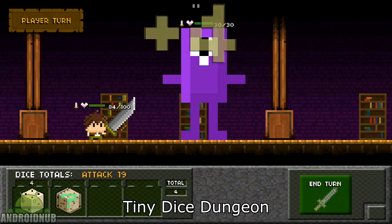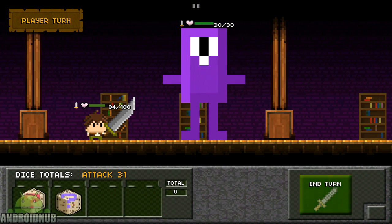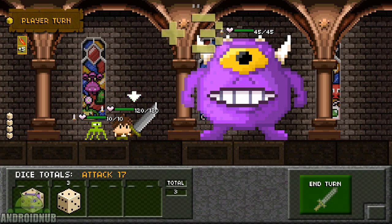Next up we have Tiny Dice Dungeon, published by Congregate. This is a dice-based RPG. The graphics are 8-bit, but they still look pretty good. The combat is turn-based — you go through levels and fight enemies by rolling a dice.